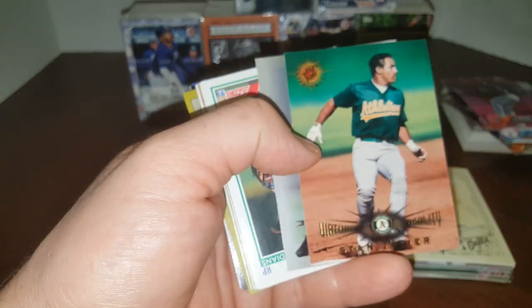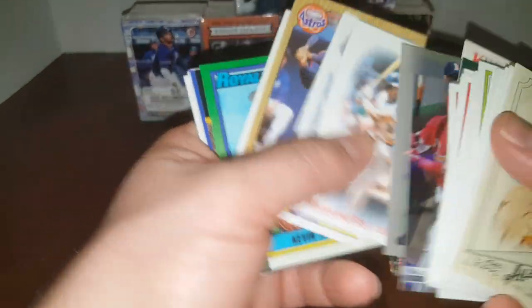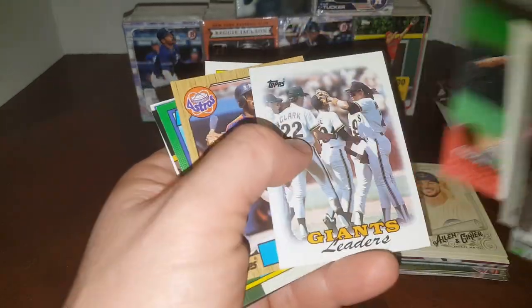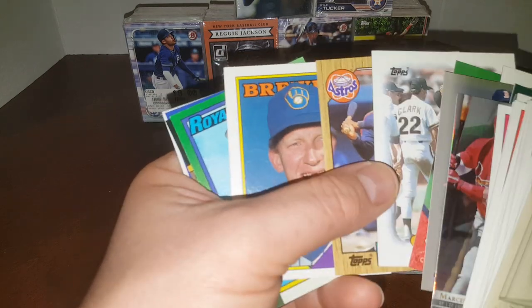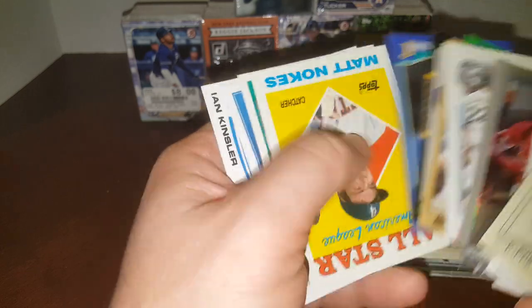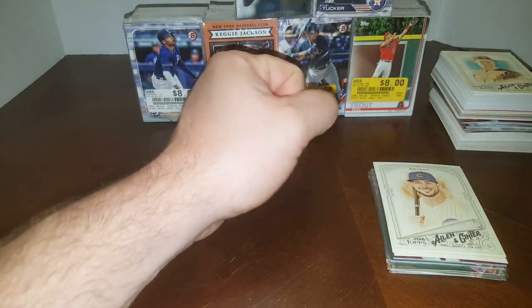And then this looks like some junk wax stuff — 89 Upper Deck. I like getting these signed a lot. Dave Henderson — he just passed away recently. Charles Nagy. Will Clark. Willie McGee. Matt Noakes is another one I like to get signed. These old 88 All-Stars, the 89 All-Stars. Nice Justin Upton. JJ Hardy. Ian Kendler. Pretty good first pack — I got a good pile of stuff right off the bat.